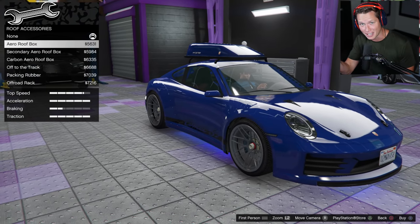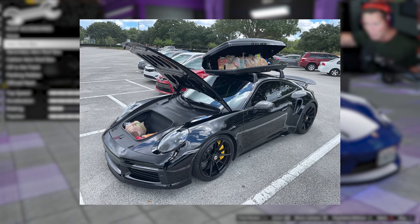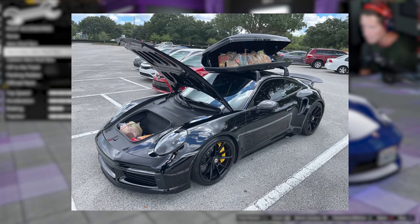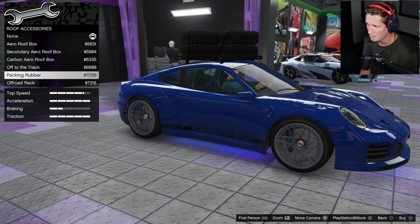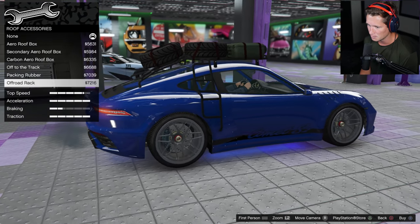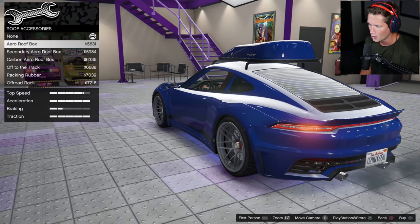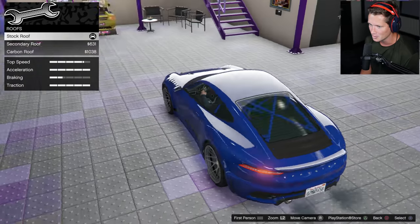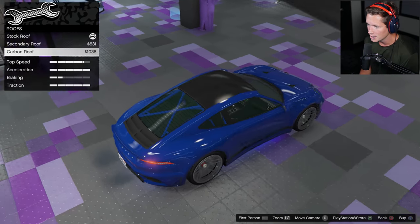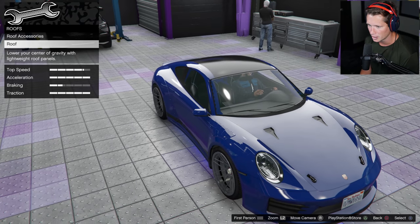I think those ski boxes are sick. I don't know if any of you guys watch Adam LZ, but he's got a 911 all black with the black roof box on top - I think it's dope. Off to the track, packing rubber. Stuff like this is pretty aggressive - I think it's cool. I'm not gonna do it because I know a lot of you guys aren't gonna like it, but I low-key kind of enjoy it. Definitely gonna go with the carbon roof.